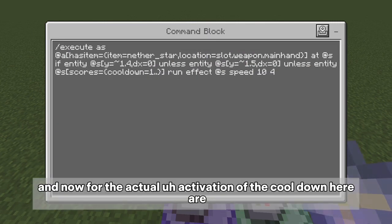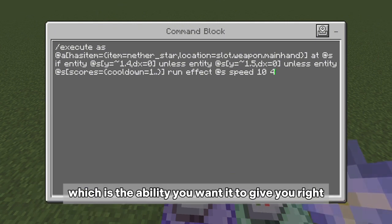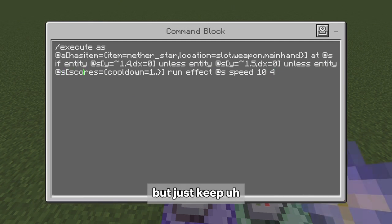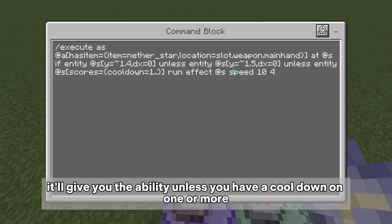Now for the actual activation of the cooldown and ability: this command block handles the ability you want to give the player. As you can see, it uses crouch detection — you can change that to however you want — but keep the basic concept where when you activate it, it gives you the ability unless you already have a cooldown of one or more.